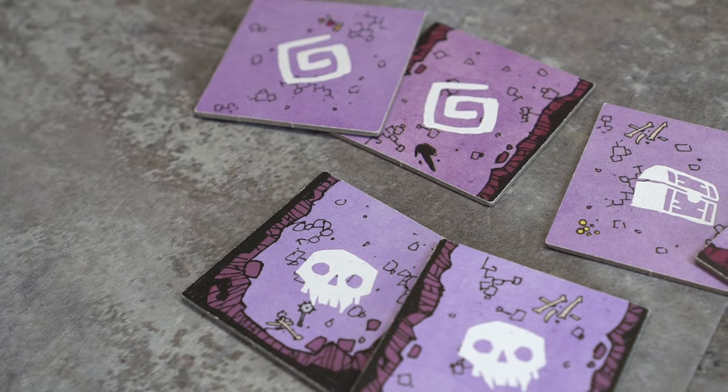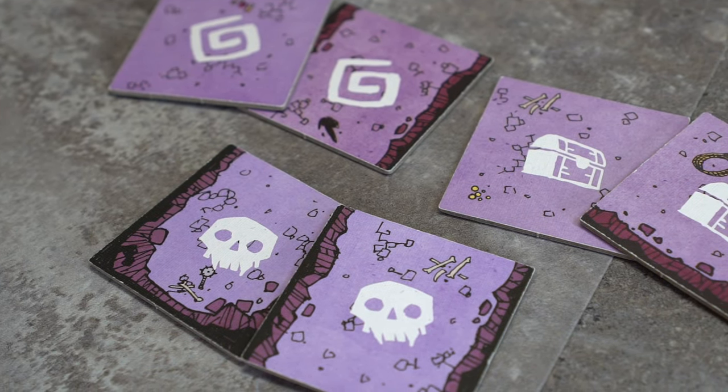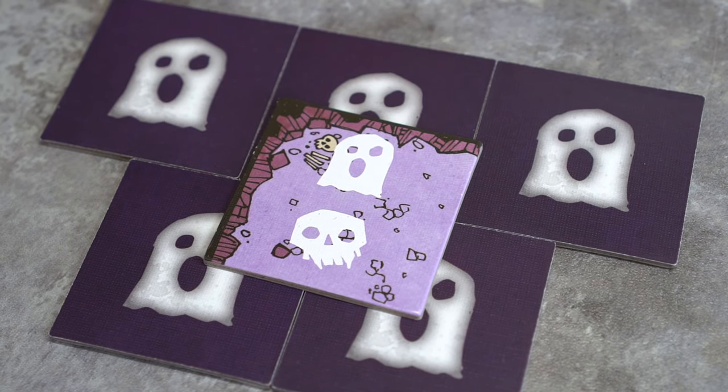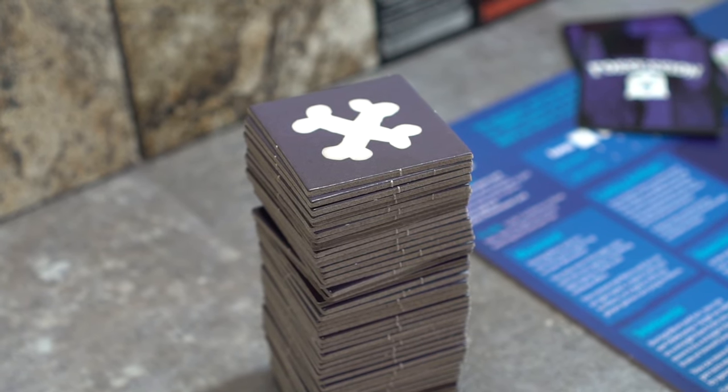Let's get set up. First, before game setup, when using the ghost, 2 ambush tiles, 2 event tiles, and 2 treasure tiles are returned to the box. Instead of these 6 tiles, 2 ghost tiles are shuffled randomly into each pile. These are shuffled until no ghost tiles show on top.